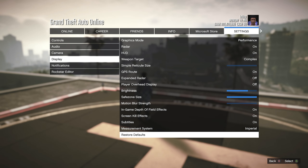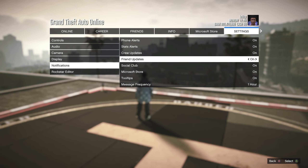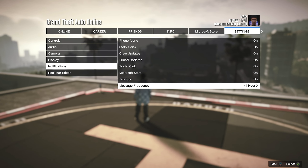Now we have the Notifications tab, which is very straightforward. I put all of these settings on and set the message frequency to one hour. This will most of the time prevent you from getting spammed by different people — for example, LJT messages for your various businesses.